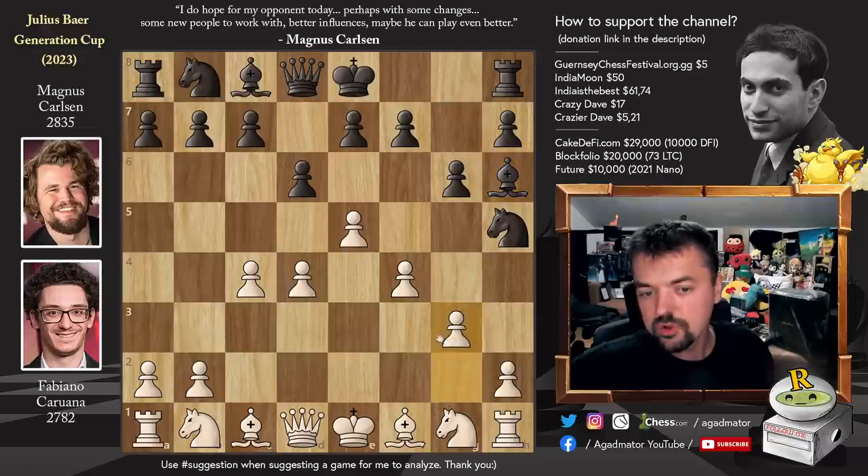However, Fabi tried to defend with pawn to g3, which also looks very nice, but it just allows Magnus to trade everything off and go straight into a much better endgame for him.